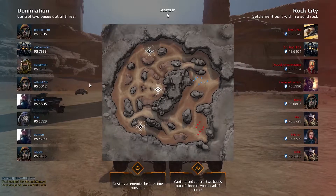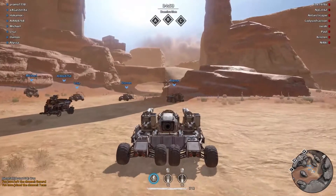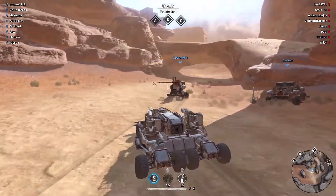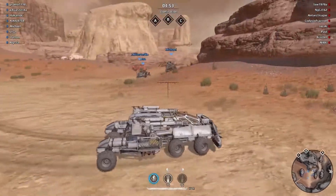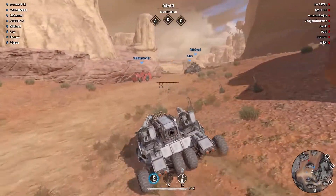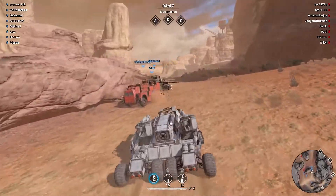Here we go guys, we're in the next game. Domination game mode — control two bases out of three. So here are the three bases, let's go. This vehicle looks a lot more nimble. We should be able to move a lot quicker and not get taken out. But I do want to stay with the team still — it's a team game guys. We're pretty weak though.